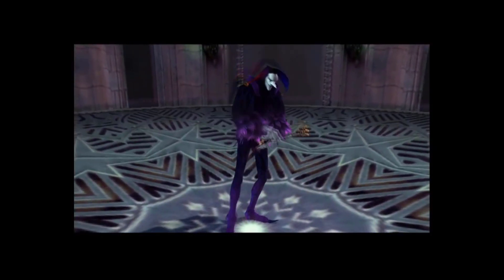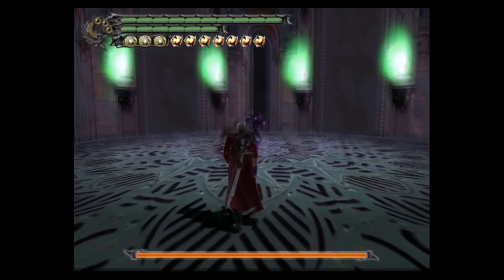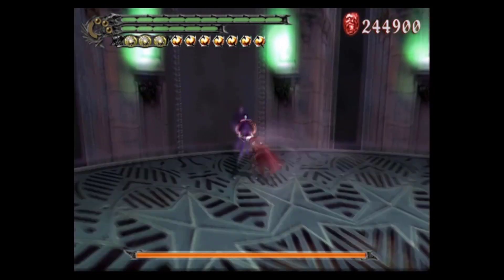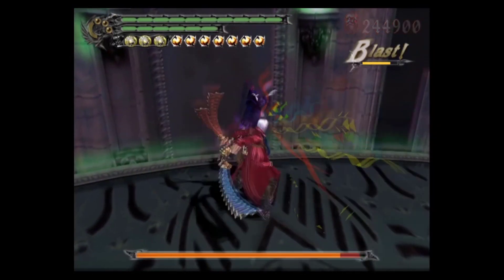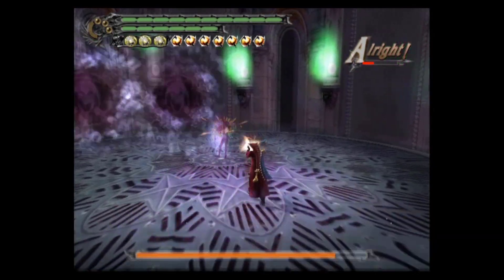This is the final Jester fight — we skip Jester 2. Welcome to hell, except it's not hell. For the most part this fight plays out exactly the same as Jester 1 did, which is why I didn't bother to show off Jester 2. Confetti comes out of him every time you hit him — I love it. And stinger.